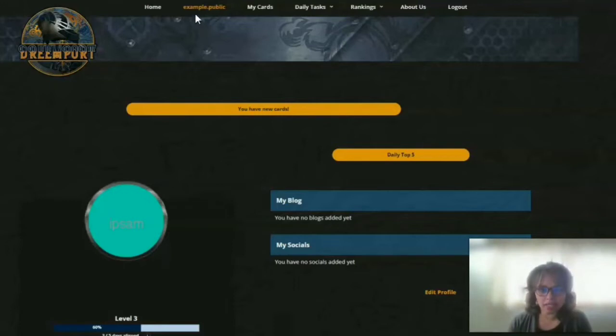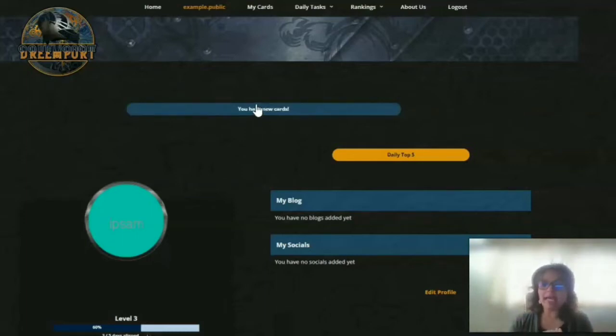On the example public profile, you can see the name and the profile picture. You have cards — you can get two cards a day. One card will be for a successful guild alignment from the previous day, meaning you did your curation, you accepted the ones you were supposed to, rejected the ones you were supposed to, and you aligned 100% with the guild. If you did that, the next day you'll have a card waiting for you. And then when you finish your curation for the day, you'll have another one. So it's kind of like you're getting two cards for the same curation — one the next day when it's checked to make sure you're okay, and one just because you did it.